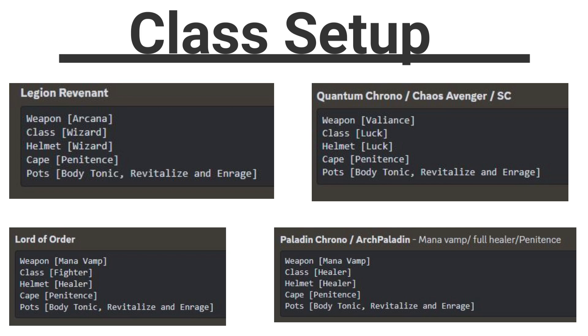Okay, so let's get into the class setup. You will need a Legion Revenant, a Quantum Chrono, Lord of Order, and Paladin Chrono — that is by far the best and easiest way to go about doing this fight at the minute. Everyone will need Body Tonic, Revitalize Alexa, and Scrolls of Enrage. If you don't have a Quantum Chrono or Paladin Chrono because you are a free player, you can use Chaos Avenger and Arch Paladin instead. You can swap them about and see which one you truly prefer, and you can also see all the enhancements that you need.